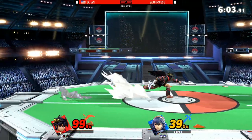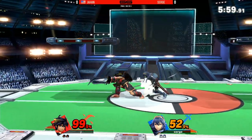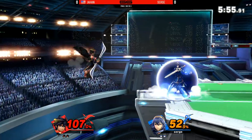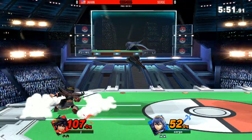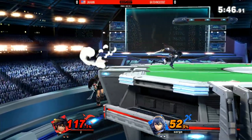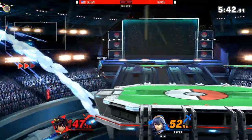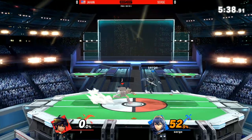B-reverse neutral special trying to catch the roll off the ledge. However, Surge looking fantastic right now. The percent is coming back — forward throw most likely into back air. Back air is definitely strong, and the forward air too. I think he didn't know where he would land after that side B. That was really smart to land up there on that top platform. That side B took forever to actually reach and it's not going to be able to get him to recover. Surge able to get that back air.